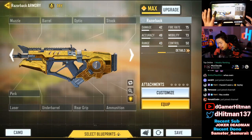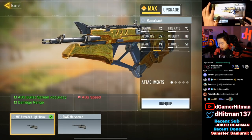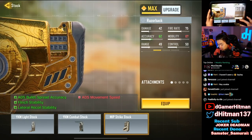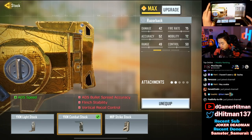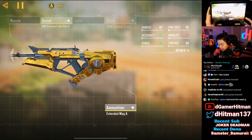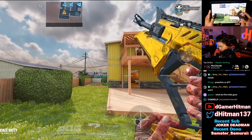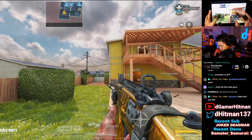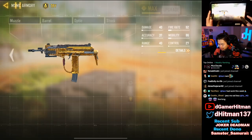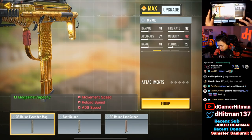The Razorback was not bad if I remember correctly. The barrel you can extend, but it's not really great. The Combat Stock is something I'd use for the ADS speed. The ammo will be gold, which is actually really cool. The gold Razorback looks really good in game, and when you reload it's actually really nice. This gold is way nicer than some of the other guns.